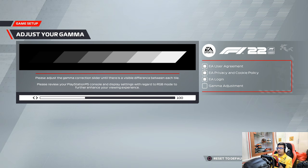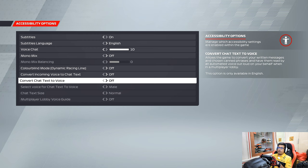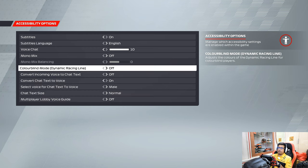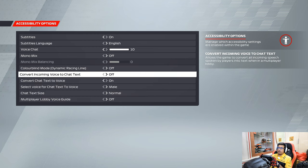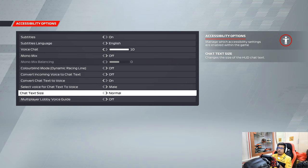We've got the gamma correction slider — I think this looks okay, so we can go straight in. Voice chat, mono mix, all these things — that all looks fine.